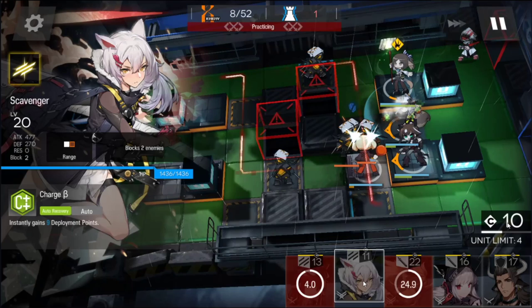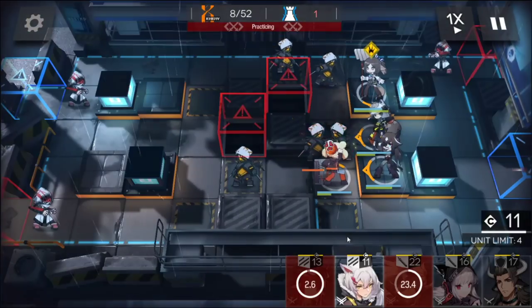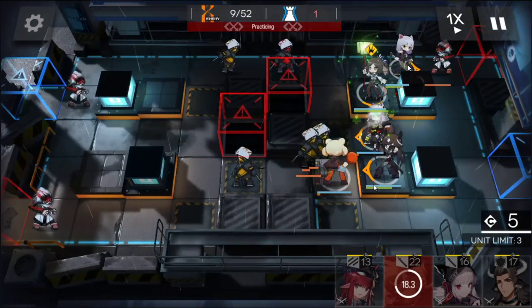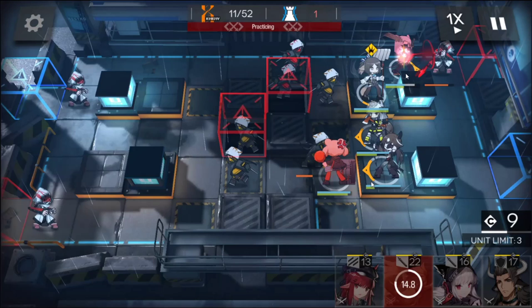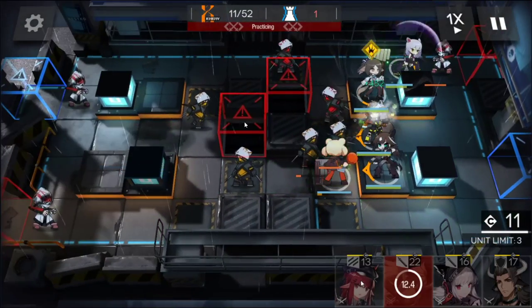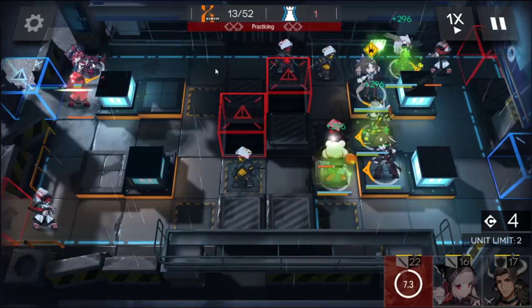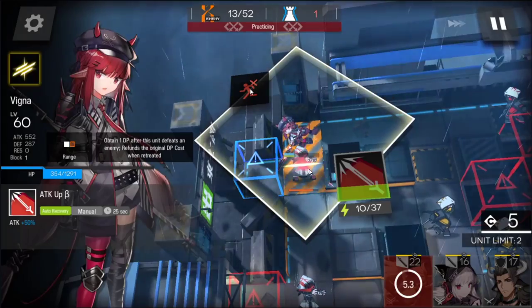I'll need to have a lot of deployment points, especially if I'm deploying units and then redeploying them over and over. Because of that I'm putting down Scavenger. My fingers actually slipped — I was supposed to put her down immediately the moment that I can. Normally Scavenger won't be able to take this guy, but with Perfumer healing, Scavenger will have no problem. I don't think any 3-star Vanguard will be able to do this, mainly because their attack stat isn't high enough and this caster has 300 armor — so like Fang won't be able to do enough damage. It has to be a 4-star or above.